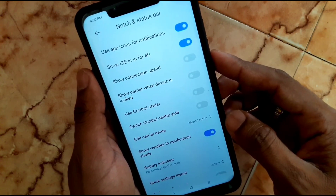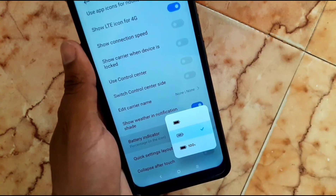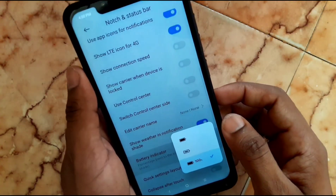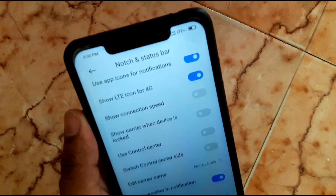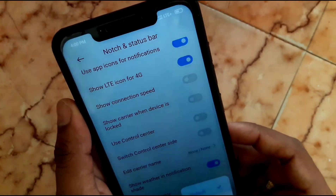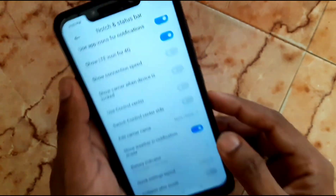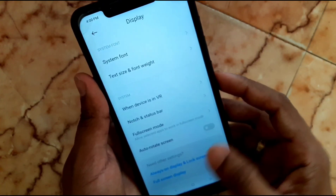Next is the battery indicator — you can choose to show the percentage inside the battery icon. There are 3 charging animations available — you can choose either one.